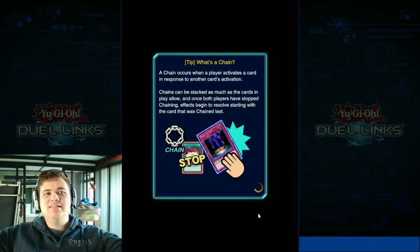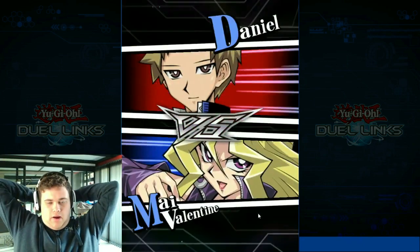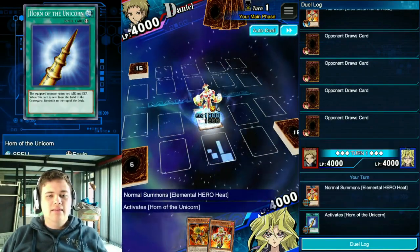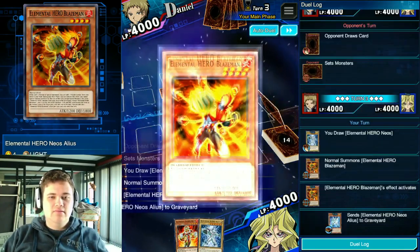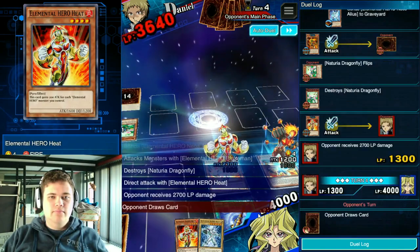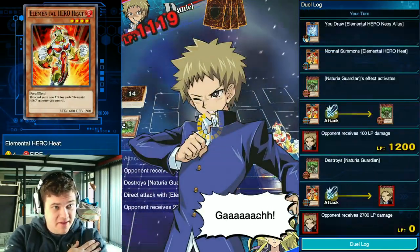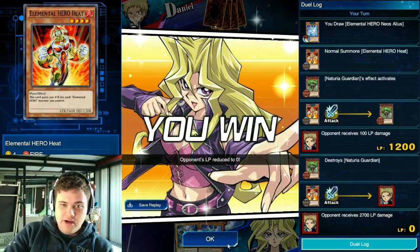Naturia United — best deck to play against, easy free duel. Everyone would want to play against Naturia United. These Naturias are giving me a run — they don't take any crap. There you go.